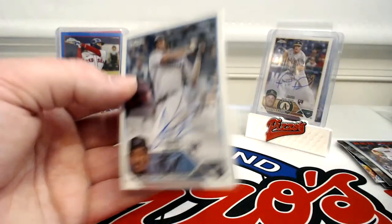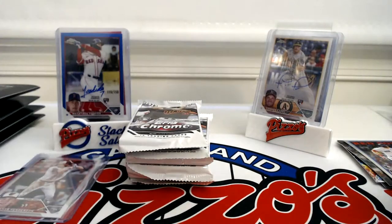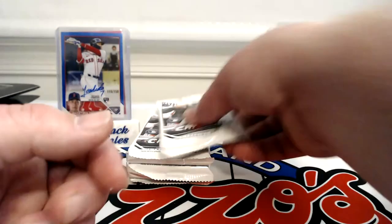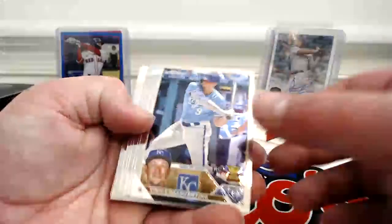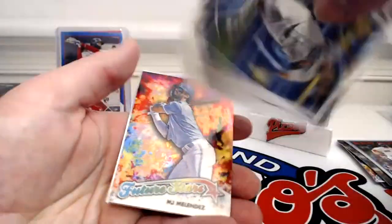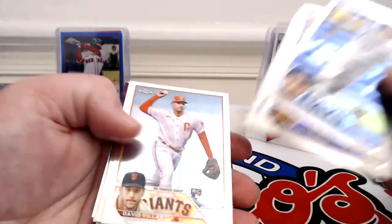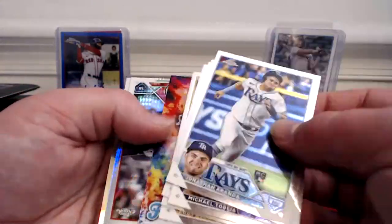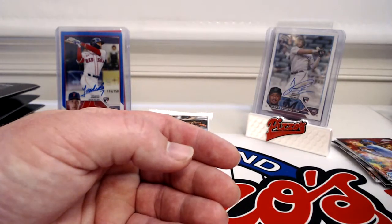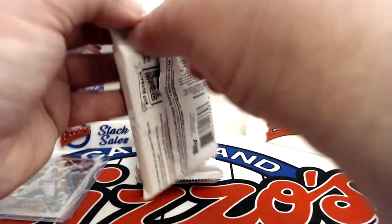No big auto yet — looks like that Yoshida may be the best hit I get out of Chrome. Vinnie Pesantino, Thompson, Jonathan Aranda, Toglia, Jones, Vela, Rosario, MJ Melendez, Josh Bell, Zach Wheeler. It's crazy how some of these Topps Chrome cards are laying perfectly flat and the others are just completely arched.